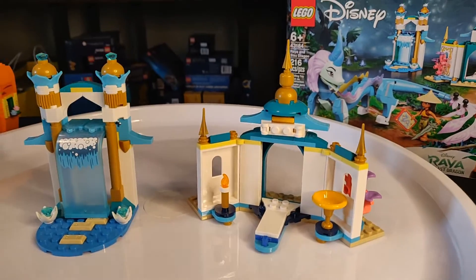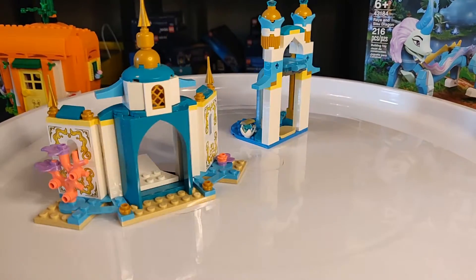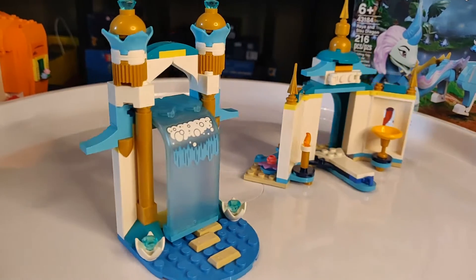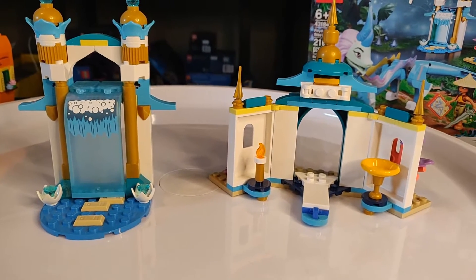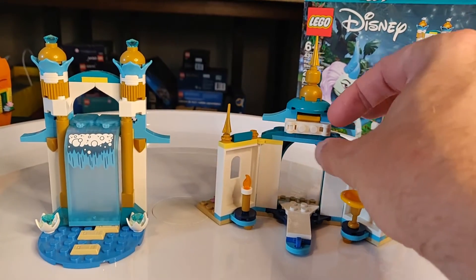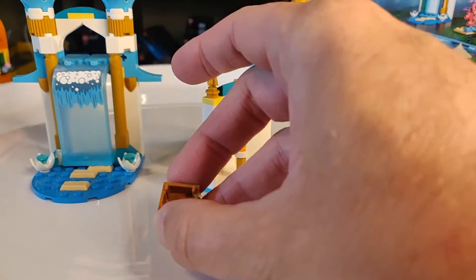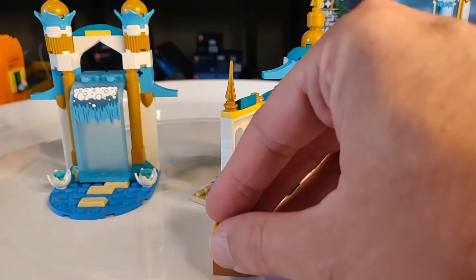We're going to start off with the little builds that are part of this Raya and the Last Dragon set. We've got what is supposed to be a little temple for the gem to be in, and then this little waterfall with some more gems and things. Sisu is a water dragon, if you have seen the movie. Up here is this little hidden box, and in the box is what's supposed to be the gem, which is the dragon magic concentrated into the little gem.